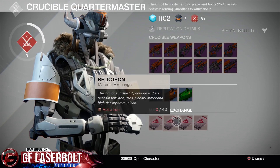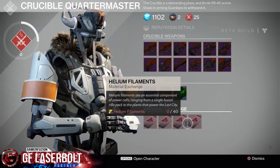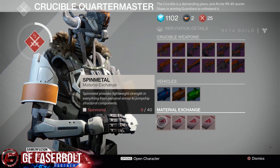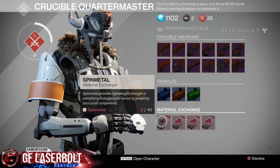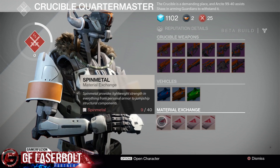You can see where it says spin metal, relic iron — all of these right here. These are all materials that you can collect within the map. For spin metal specifically, it says: 'Spin metal provides lightweight strength in everything from personal armor to jump ship structure components.' So this is what it's going to be able to unlock.